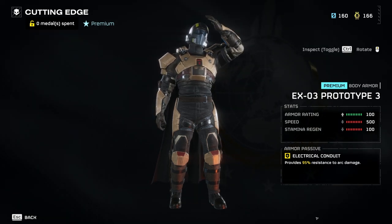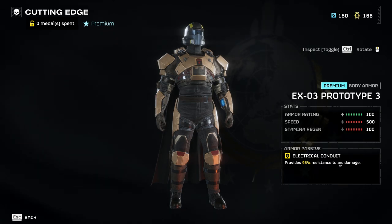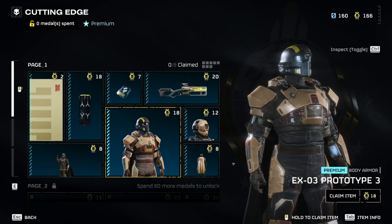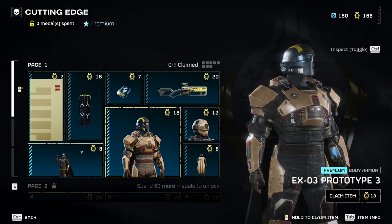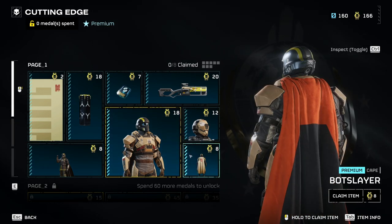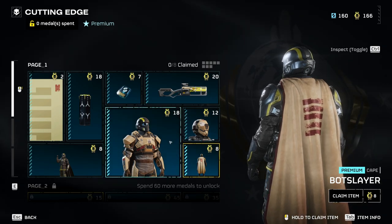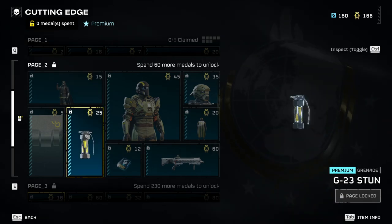Then there's a piece of armor — it looks like medium armor — called the Electrical Conduit, which provides 95% resistance. That's pretty cool; it'll be great against Tesla towers, the arc thrower, and other things that can kill you and teammates. I'm actually digging the tan color of this armor.